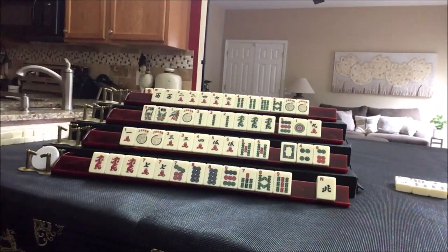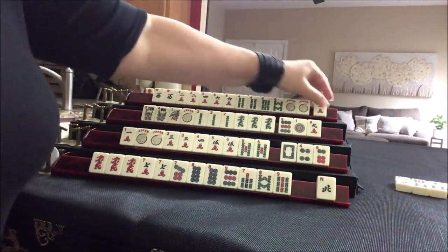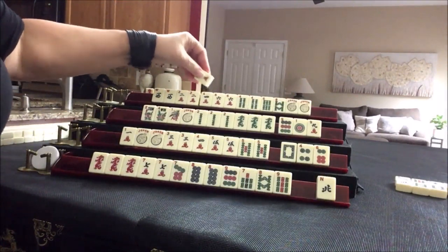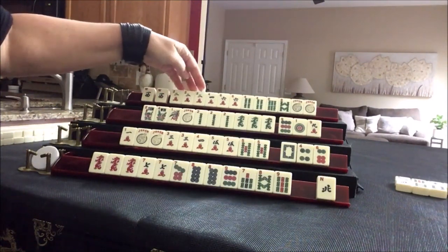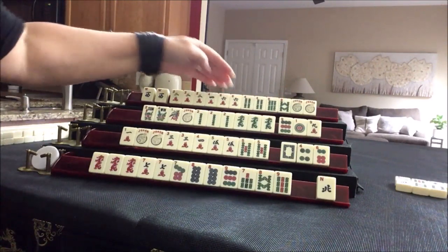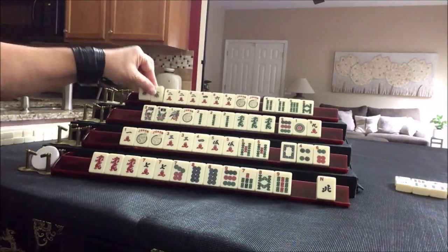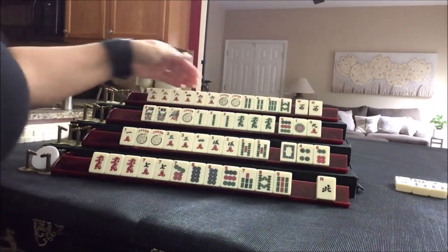Let's draw — two crack. This is looking a little better: two, four, six, eight — joker bait, joker bait. Or we could play two, four, six, eight. If we can get an eight crack, we could maybe do one suit. Let's discard West.